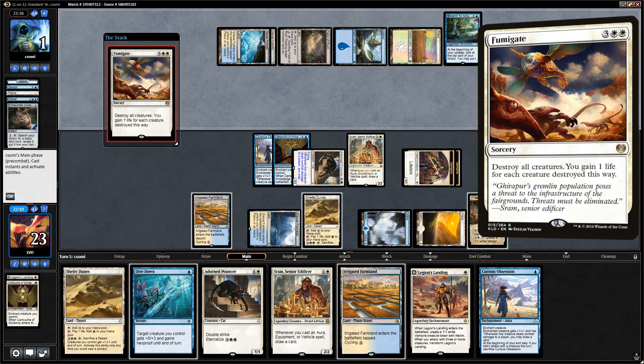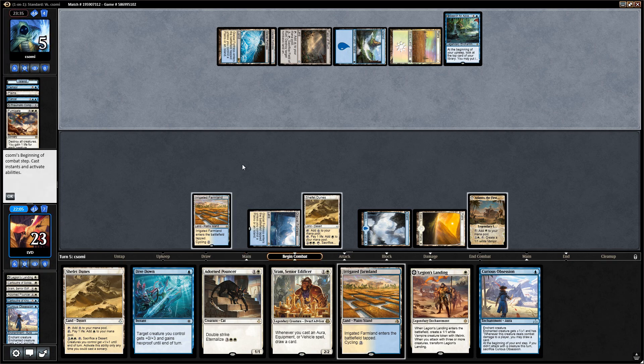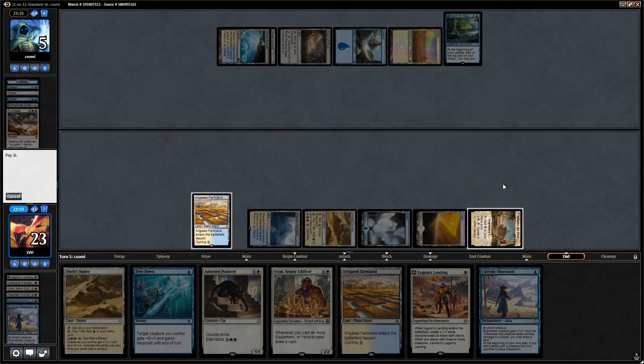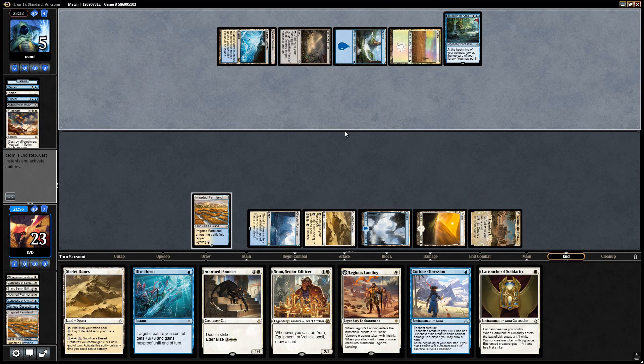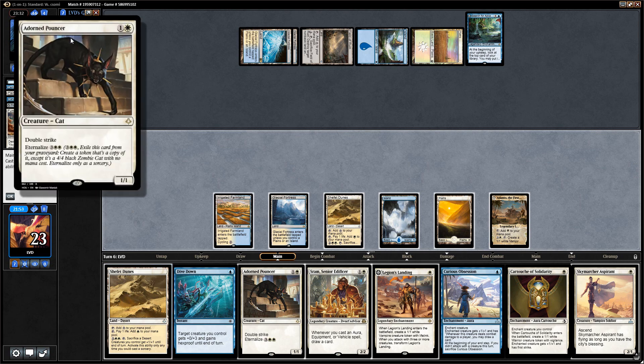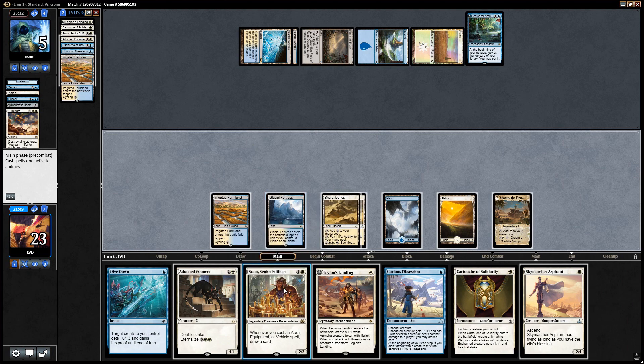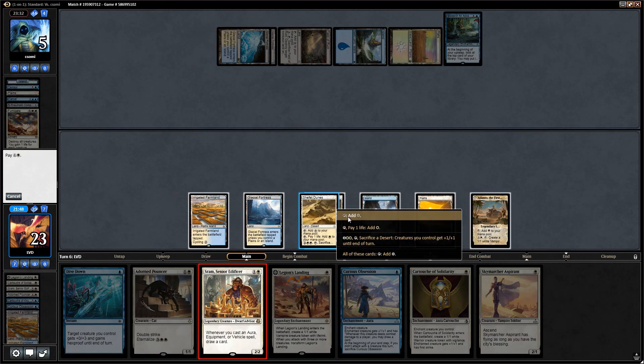I could play more stuff here but our opponent is likely to have a Fumigate — and yes, that resolves. Opponent is back up to five life but we're still not in a bad spot. End of turn we can cycle and then rebuild pretty quickly. We could eternalize the pouncer here, but I think I like playing Sram instead.